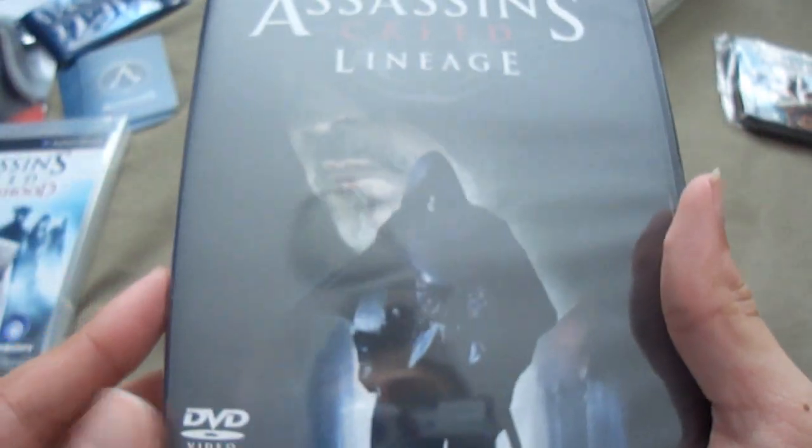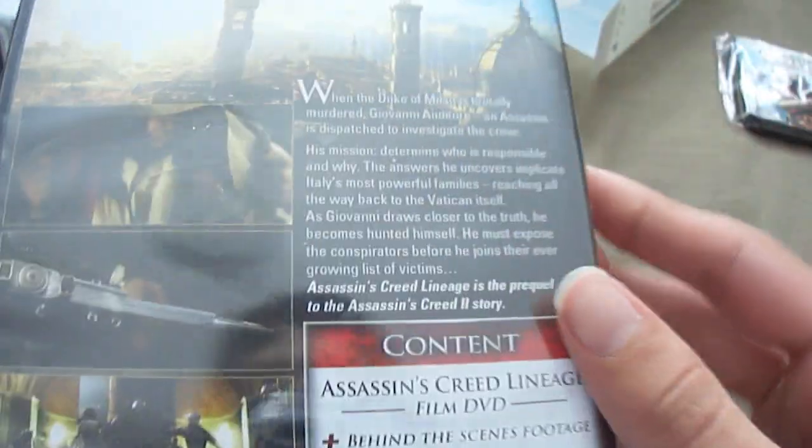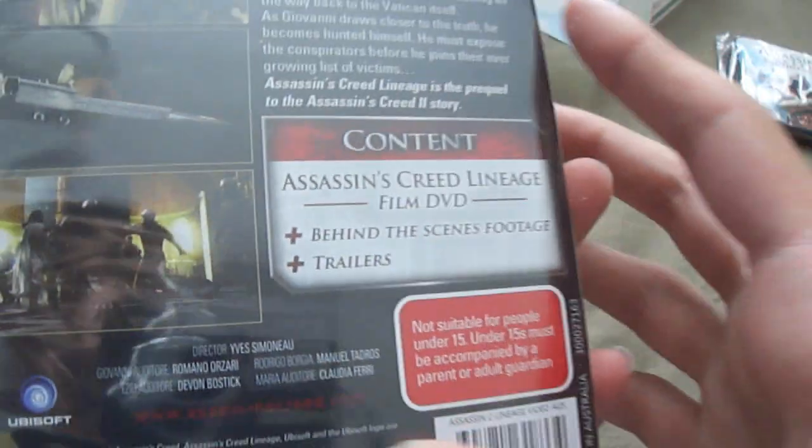The last thing in the box is the Lineage DVD — a prequel to the video game Assassin's Creed 2. It's Assassin's Creed behind the scenes footage and trailers, so it basically just shows you all the trailers that came out for it. We'll go ahead and open this.